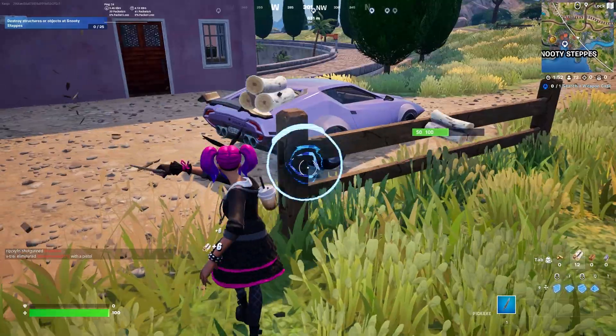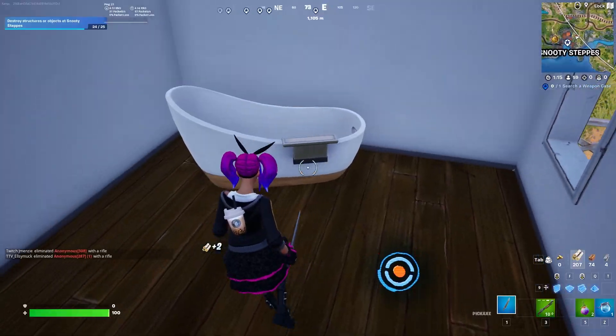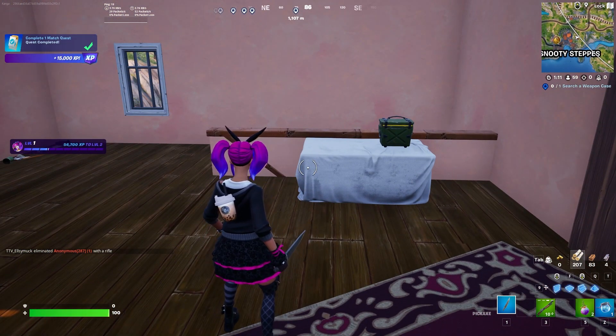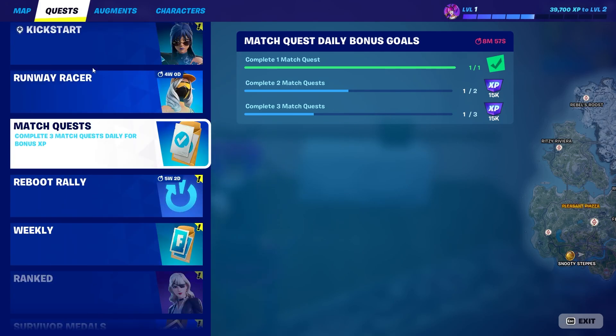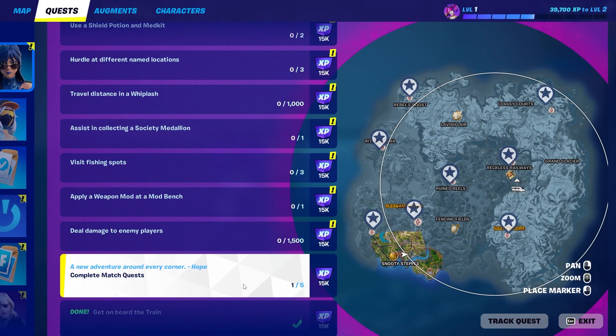As I'm in this location and destroying these structures, you can see that progress is slowly going up. As I break this bar, that should go up to 25. You can see I get 5,000 XP for completing that quest, and then also from here I get a further 15,000 XP for completing one match quest. This resets daily, so it's going to be a great way to get a bunch of XP. And I think one of the key start quests is to complete even more match quests. So that's how they work.